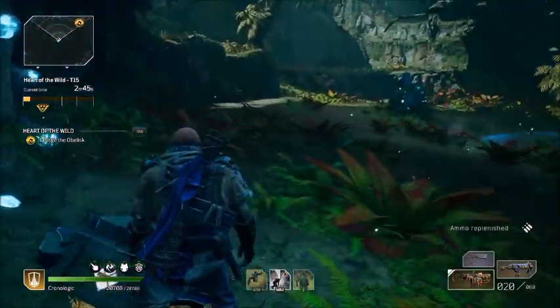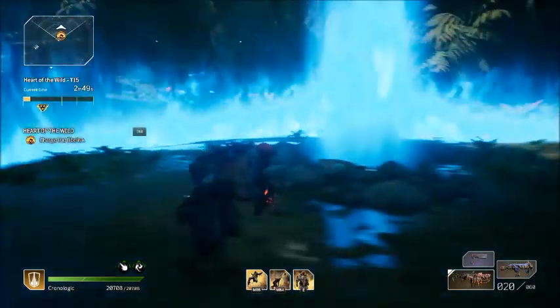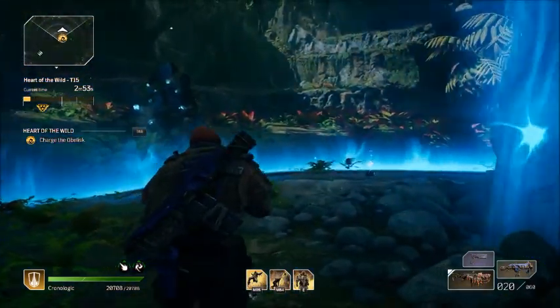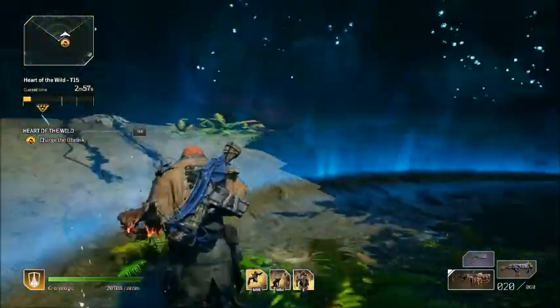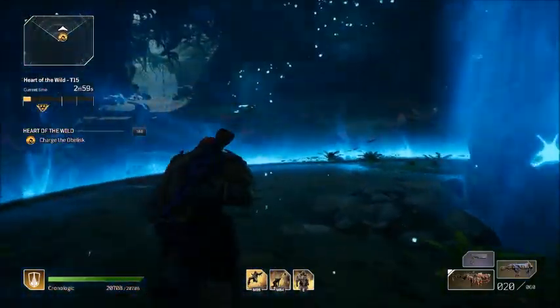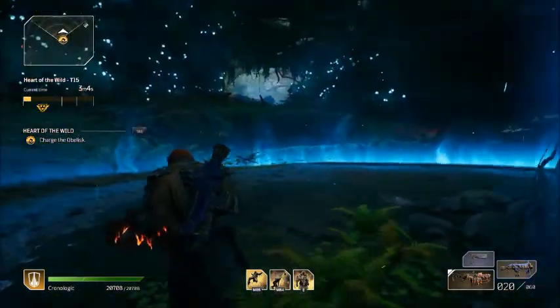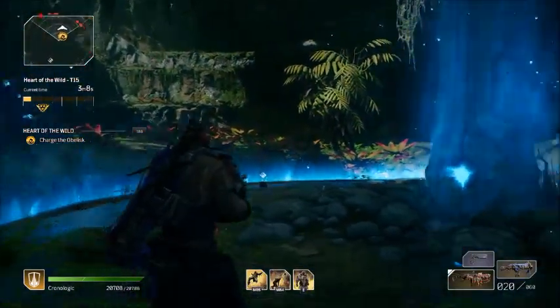I need ammo — shotgun's so low. Other players sim it and use the perfect loadouts and so on, but I'm not even using the legendary and I'm just doing whatever, having fun with it.